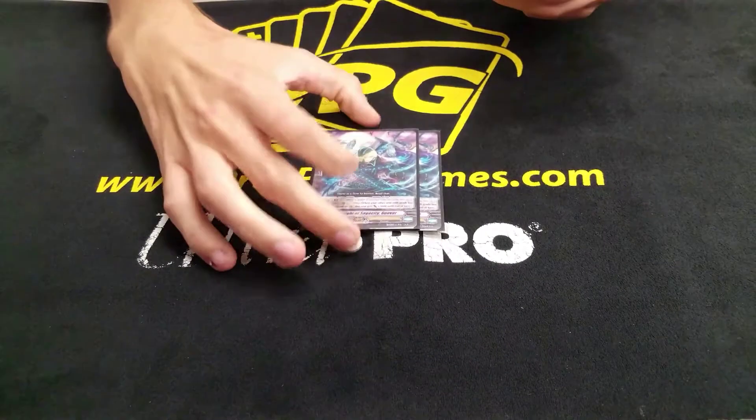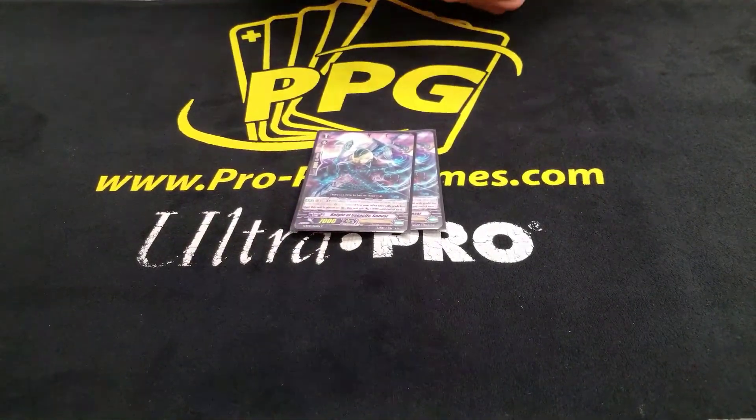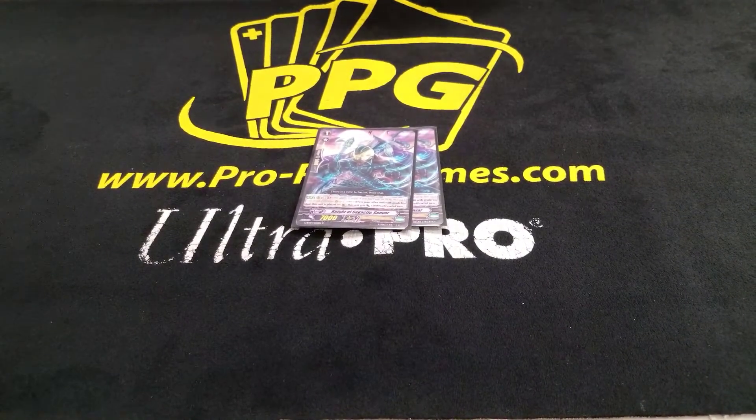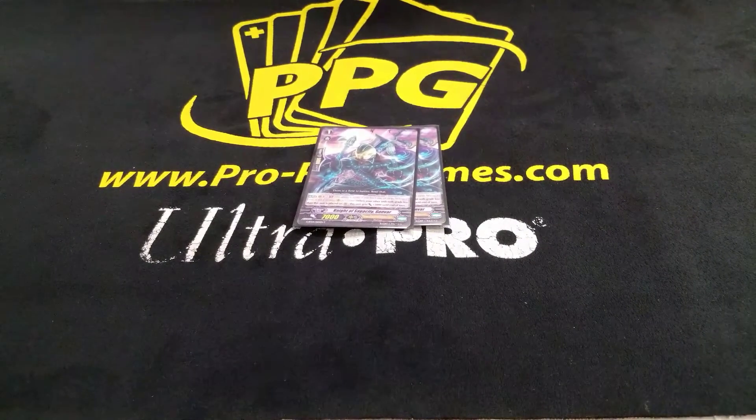Next we run a very good card — it's basically Grenache as a grade one. You just slap this thing behind your drag strider, start powering it up with the stands that return to the deck and the crits, and you just make your drag strider nearly unguardable.